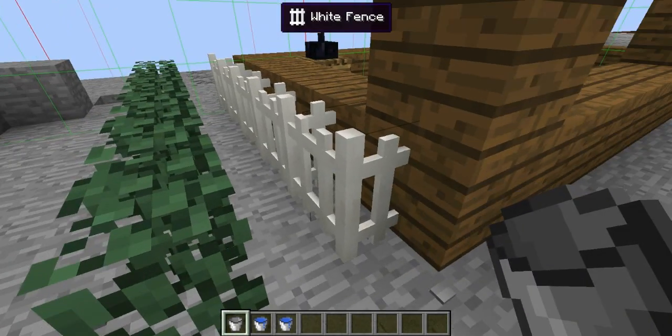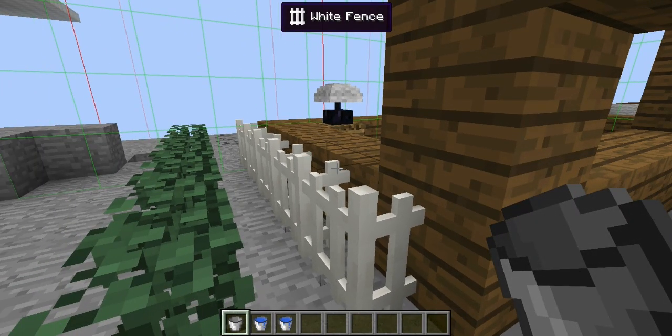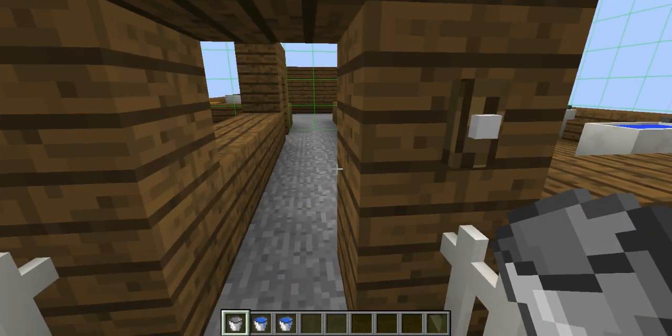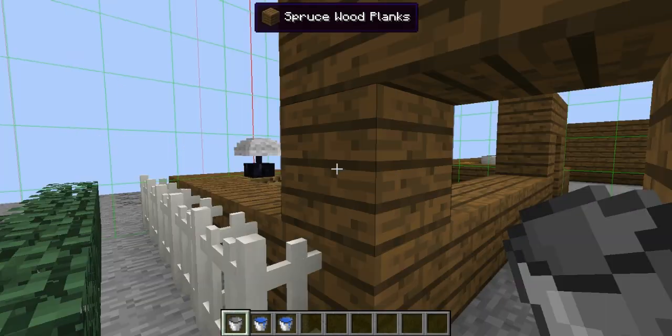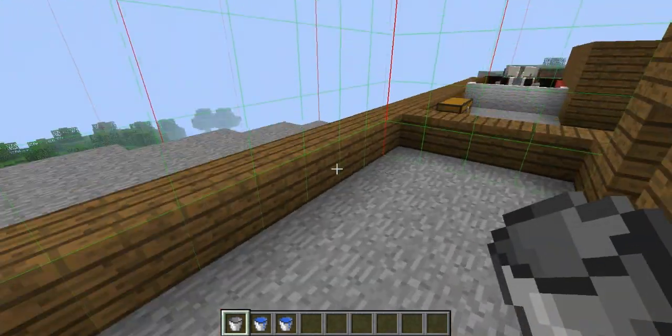The white fences are not like the electrical fences — they don't shock you or anything. They just make you not able to jump on top of them. The next thing is actually really cool: this is the doorbell. It actually makes a sound, so if anyone comes over, you can know.